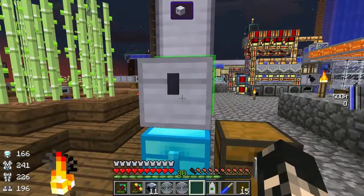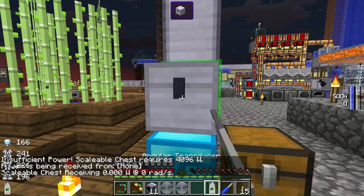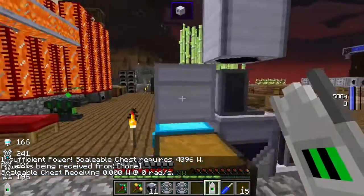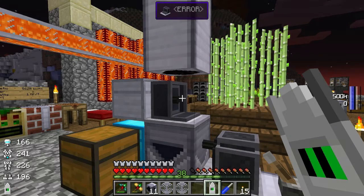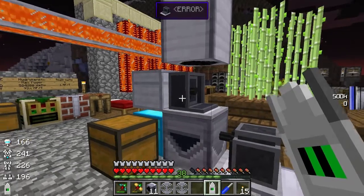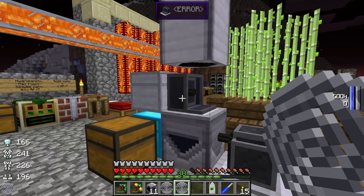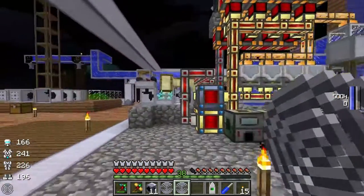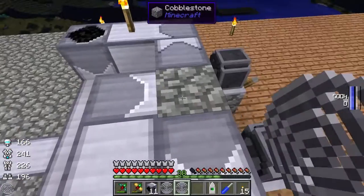Now if we just chuck it down here, as you can see I can't open it because there's no power to it. Using the angular trend inducer it says insufficient power - it requires 4960 watts. The coils we're using right now, the wind springs, will output 8192 kilowatts, so double that, which won't be an issue.